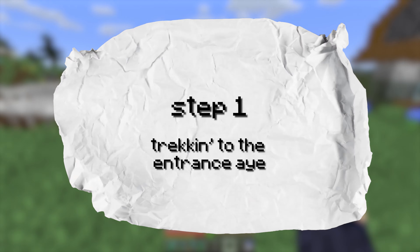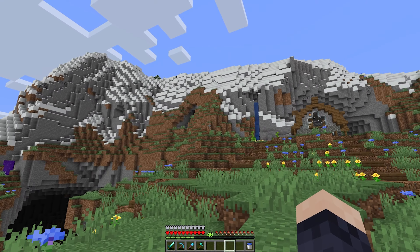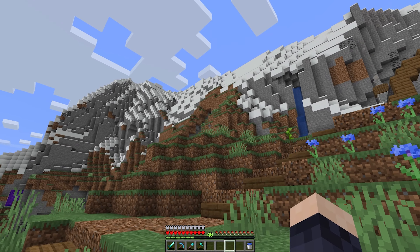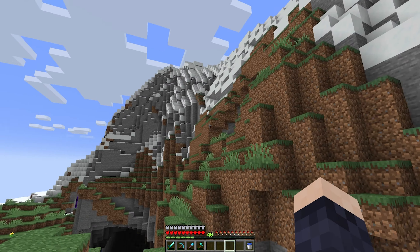With the first and arguably most important step, we've got to make the trek up to the temple entrance. I really think the perfect place for this temple is going to be up on the mountain side, although at the moment if we wanted to get there we basically just have to scale the side of a cliff. So putting in a path would probably be a pretty good idea. Coming to our storage and grabbing out some cobblestone and some turf, we can start to carve out this path into the mountain.